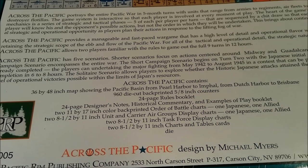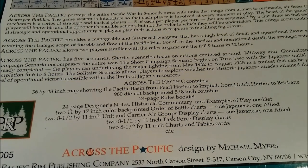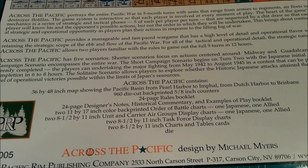Across the Pacific portrays the entire Pacific war in five-month turns with units that range from armies to regiments, air fleets to destroyer flotillas. The game system is interactive so that each player is involved at every moment of play. The heart of the game's mechanics is a series of strategic and tactical phases — five of each per player turn — sequenced by a chip draw so that each player will know his and the opponent's possible actions, but not the order in which they will be undertaken.